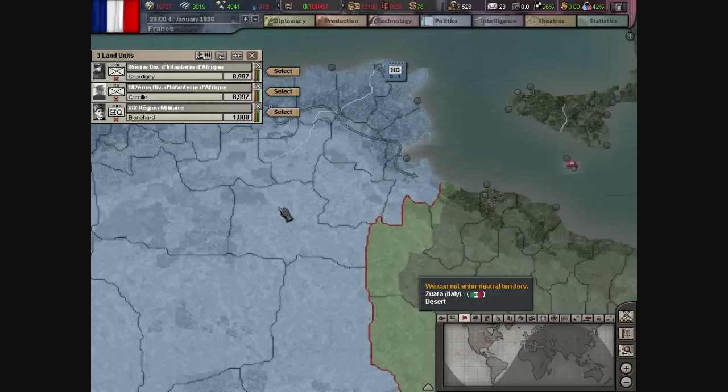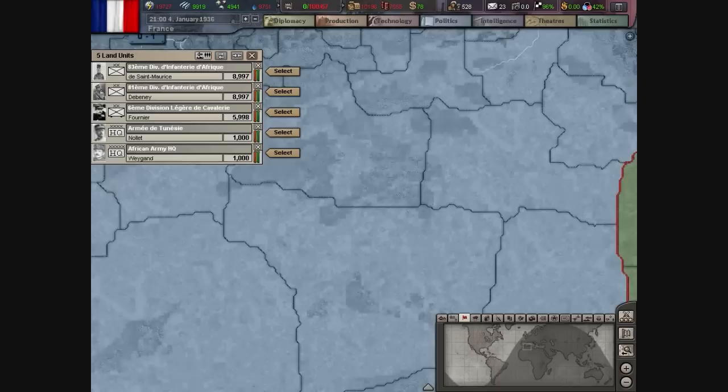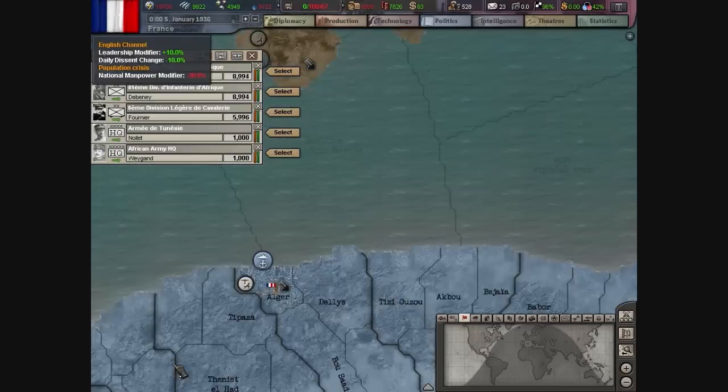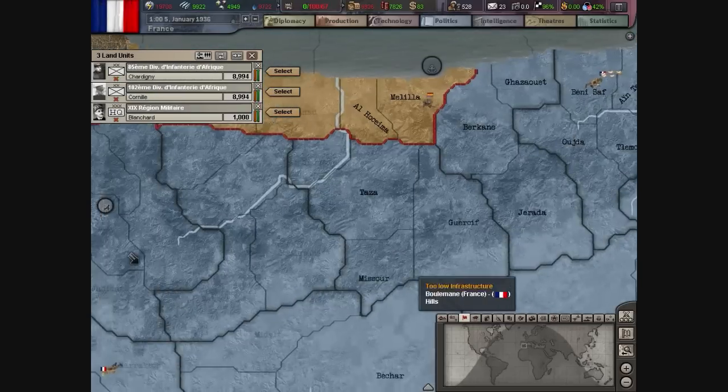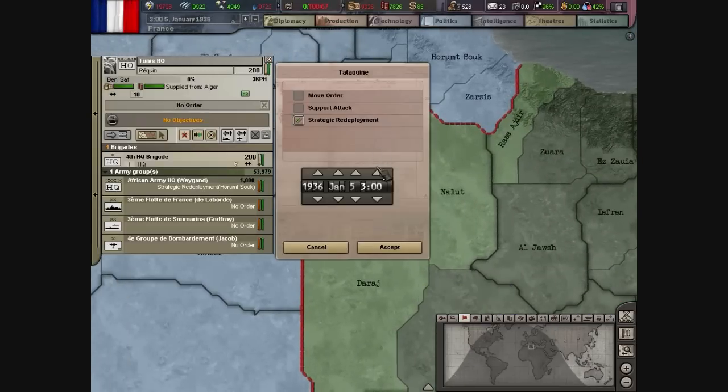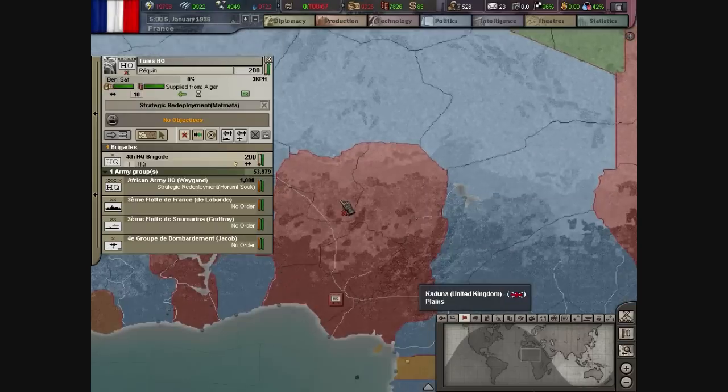I have the French Foreign Legion in North Africa — that's what they're supposed to be. I'm going to move them up to Italy, because I plan on invading Italy as soon as they declare war on me. I completely forgot about all my other colonies — I should move all my stuff up.